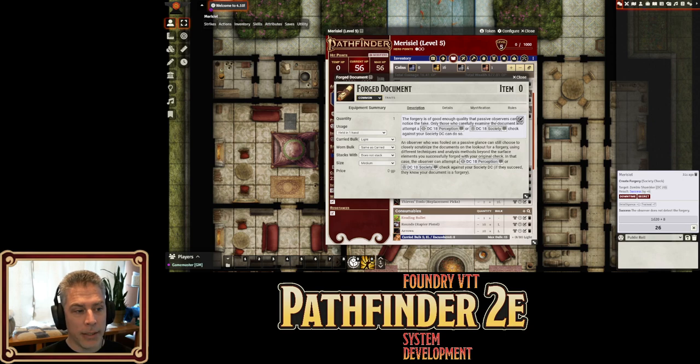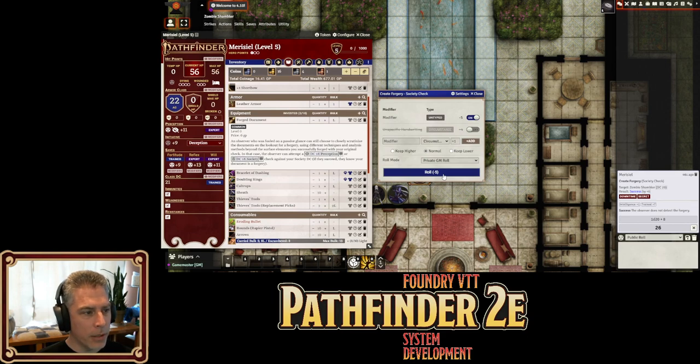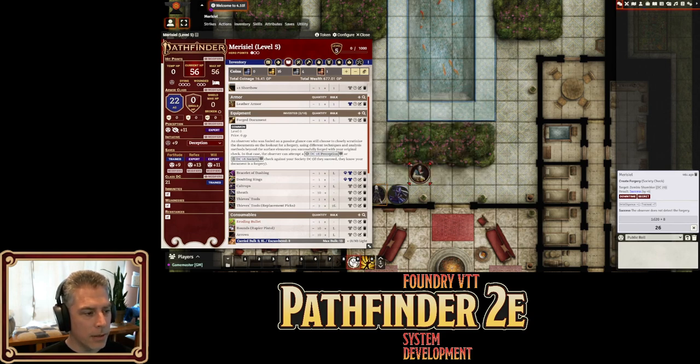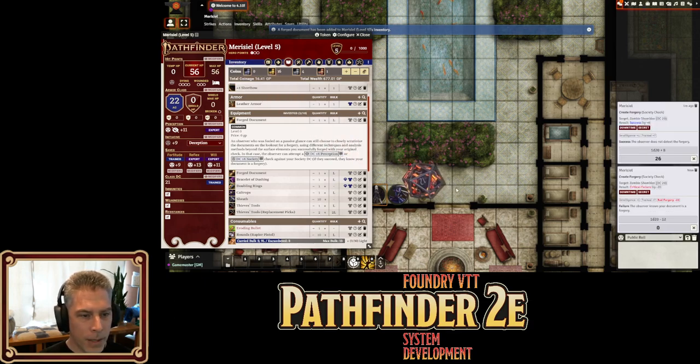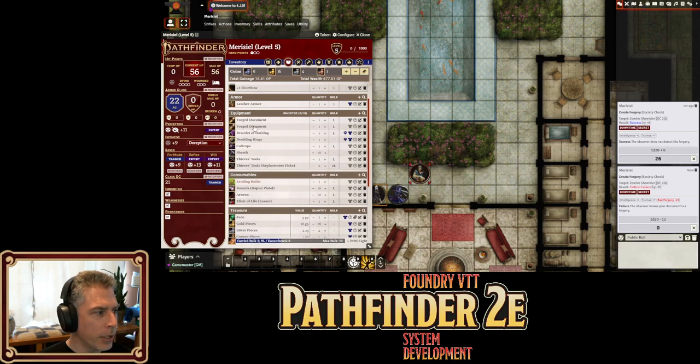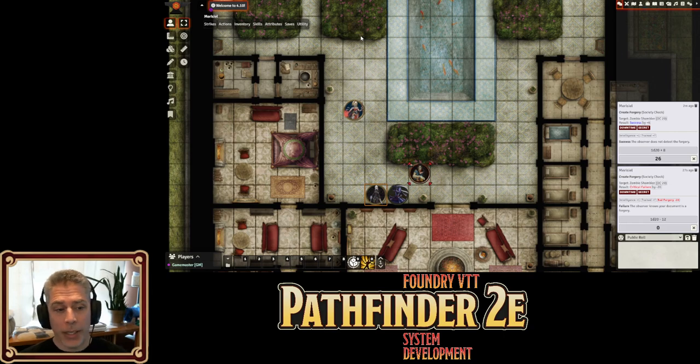Only those who examine it with a perception check of 18 against your society check can detect it. This looks like the same text as below, but if you fail to make the forgery, the numbers up top will change and the player won't know — you'll get different text up top. Let's try again with a bad forgery modifier of minus 20, because she obviously did it in crayon. Score goes to zero. Now if we look at the new forged document, it has some obvious signs of being a fake, so anyone's passive perception should be able to detect it — it would take a minus two check.